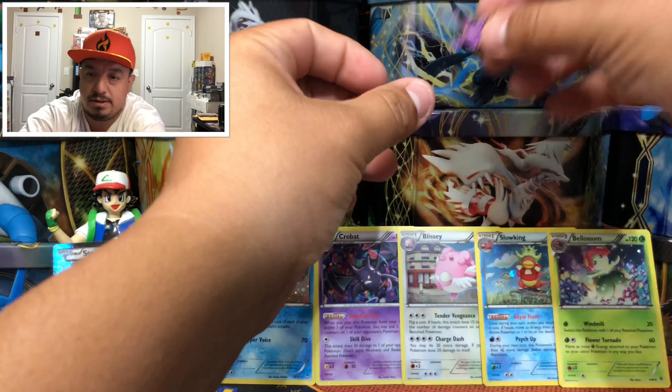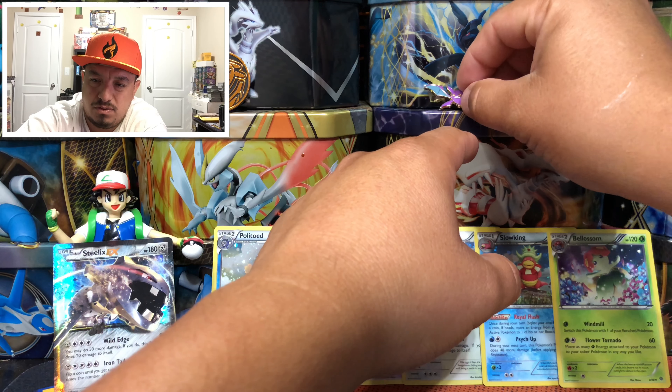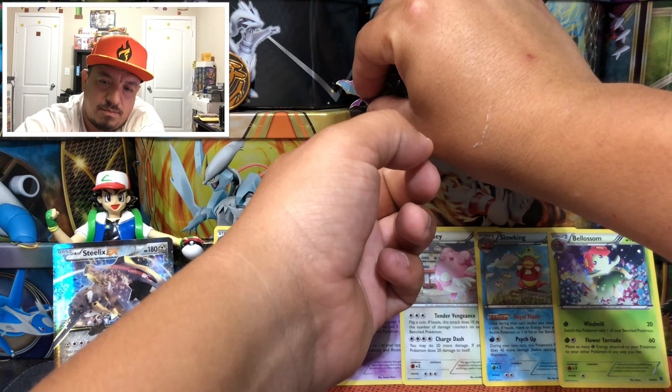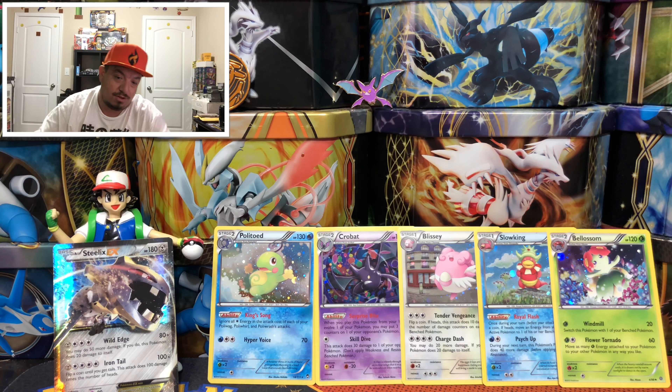We got a Crobat pin — can you guys see it? There it goes. I'll put it between the two packs so it doesn't fall. Okay, it stayed — don't fall throughout the whole thing.